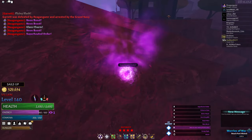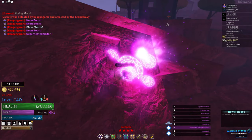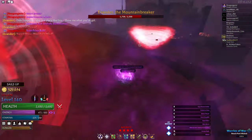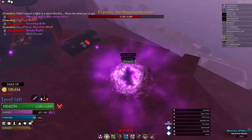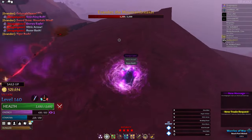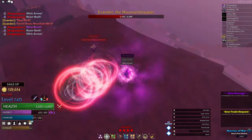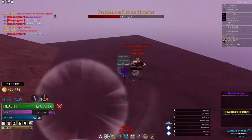Now for the new bosses. Evander the Mountain Breaker is a wandering mini-boss in the Bronze Sea encountered on land or water. On water he spawns when an active player has 50,000 bounty or higher and enough notoriety stars, and will chase that player on his ship. He spawns every two minutes after death and is a level 100 hero wielding the Colossal Greatsword — a new weapon for warlords you can get by defeating him, with a unique ability called Colossal Cleave.